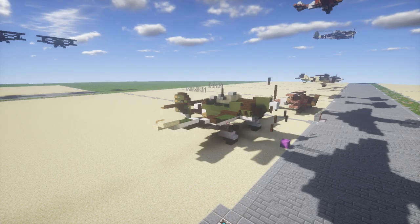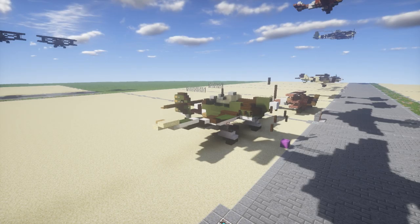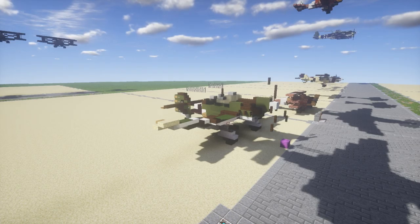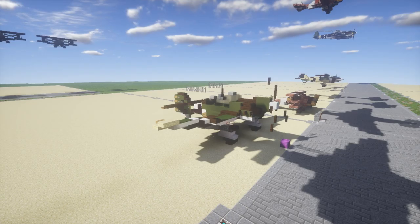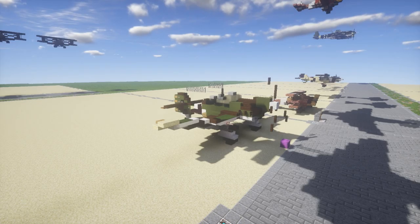The Stuka was made very popular by its sound during diving and airstrikes. It had sirens on the landing gear that would spin and create a really loud noise, made popular by Hollywood as the typical sound for a World War 2 propeller-driven aircraft — which is completely untrue. It was only the Stuka that made that sound, and even without the sirens the Stuka wouldn't make it. Whenever you heard that Stuka sound, you knew you were in trouble.